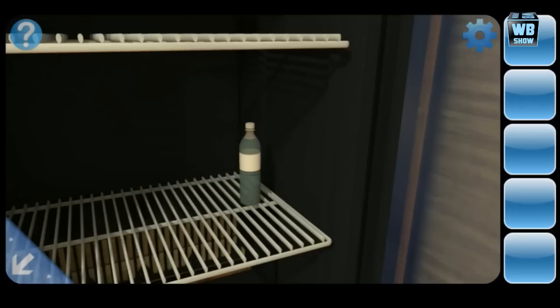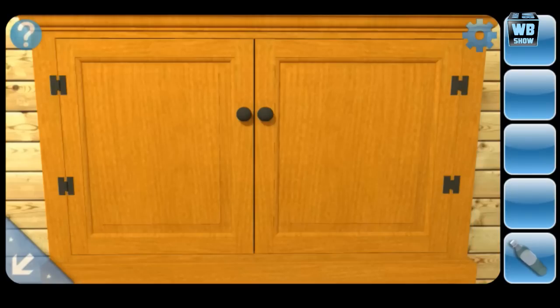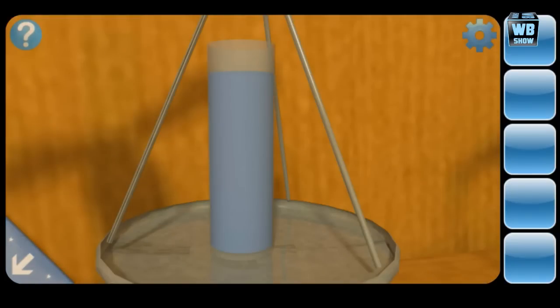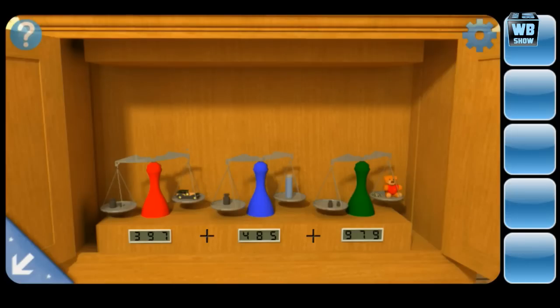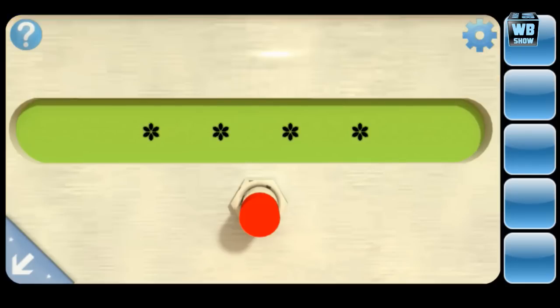There it is — we got the bottle of water. The water is supposed to go into the cabinet, the one in the middle. We got all the numbers — add them up and you should be able to get the combination to unlocking the door. Just add them up with a calculator. Now punch it in here — if you don't know the numbers, just follow along.